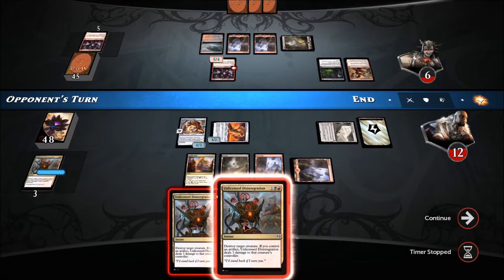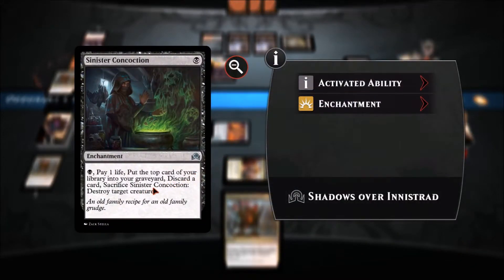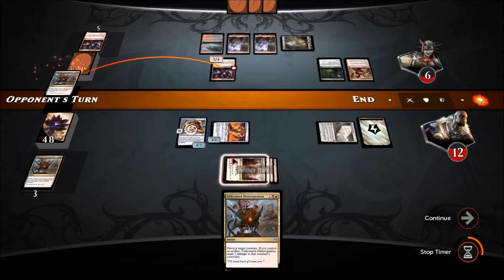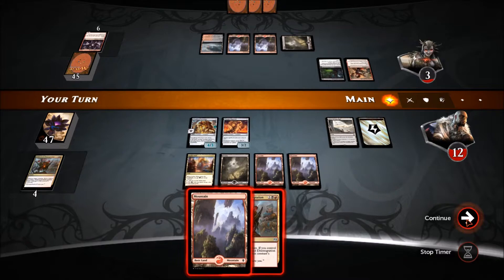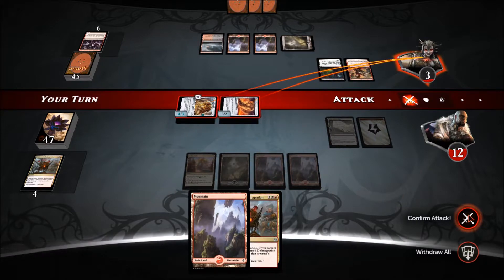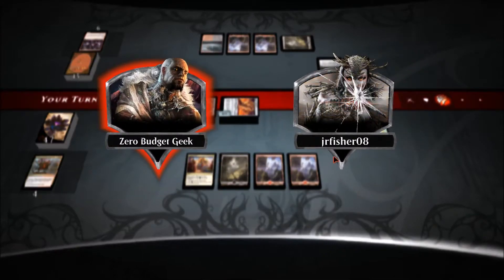During his end step we will pop the ability. He kind of wants to sacrifice that if he can, but I don't think he does. He concedes — we will continue playing, let's finish this out. I was nervous there. We go into the attack — either one of these gets through and kills him. Thanks for playing, junior fisher 08!